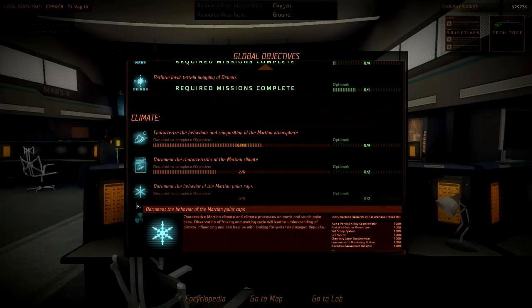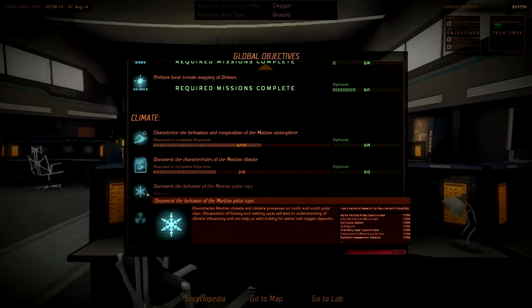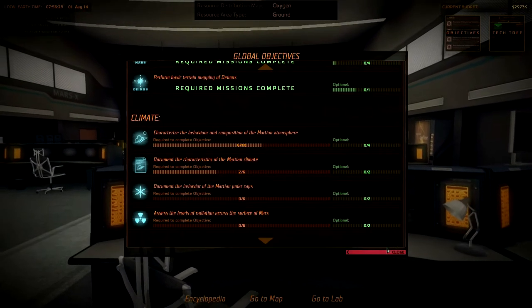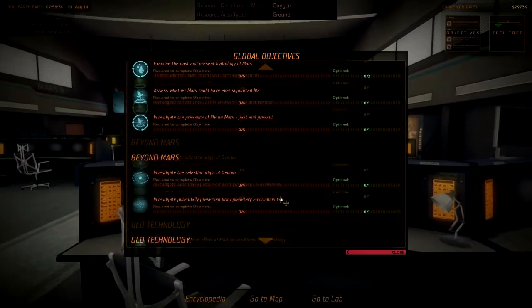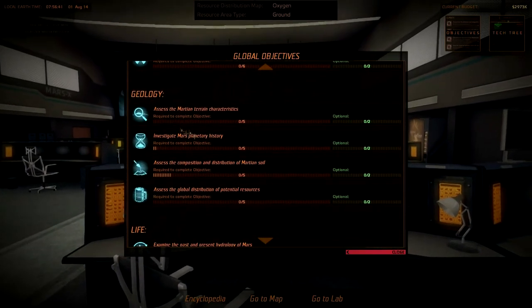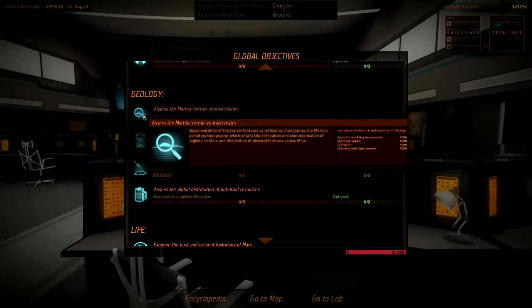Clicking on this freezes it but doesn't give me anything new. So I can't see what that dot dot dot is. And I can't open the tech tree at the same time I've got this open, so I either have to remember it all or write it down. I'm just going to go with remembering it all. I guess we have to do all these in turn. I guess if we unlock the technology, maybe we'd be able to do these.